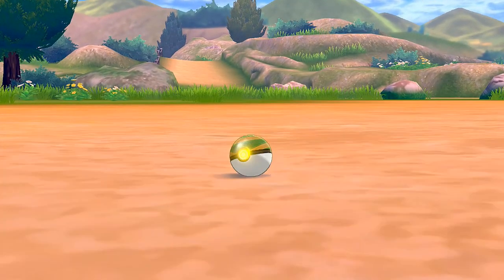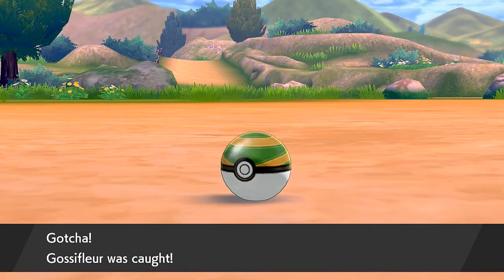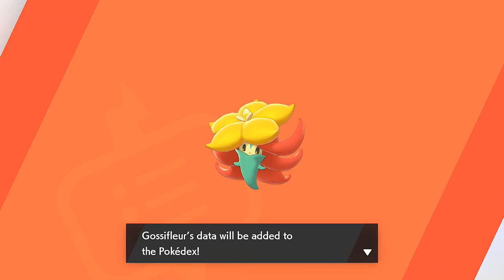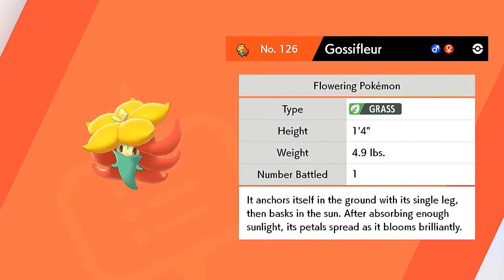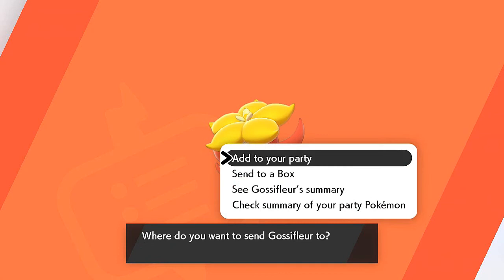Gossifleur was caught! Our Pokemon grow and level up. Here is Gossifleur, the flowering Pokemon — it anchors itself in battle with its single leg, then basks in the sun. After absorbing enough sunlight its petals spread as it blooms brilliantly. Pretty cool Pokemon. It'll be sent to the box and we'll move on.